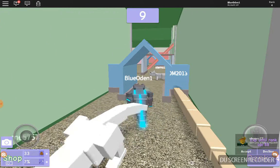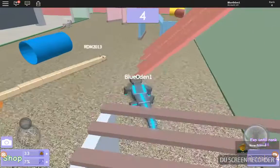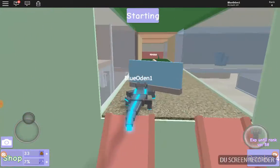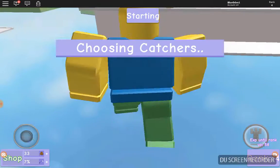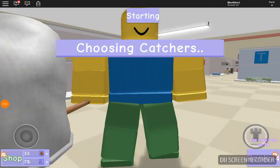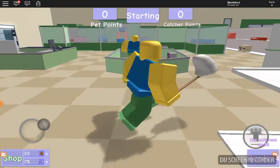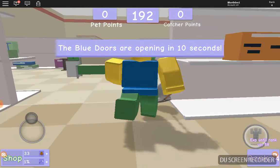There's another person in my friends area. Remember there are only 200 friend slots available, so friend request me while you can before they fill up. Looks like I'm a catcher this time, so I get to show you how catchers work too. Remember, catchers look like they're going slower than the pets, but they actually walk faster.